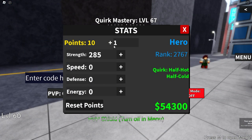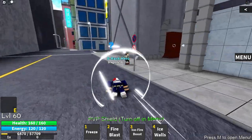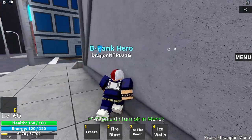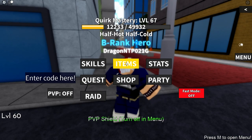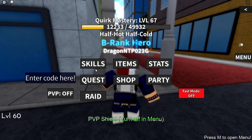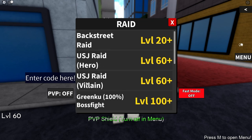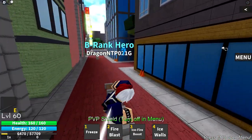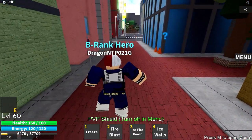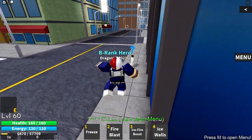We've hit level 60, we can finally move on. 10 points to strength — I'm going to be a strength warrior, I just want to do as much DPS as possible. We actually need 13 more skill masteries to unlock our final move, flash freeze heat wave, and then we can go do a USJ villain raid. It's going to be pretty difficult since we'll be around level 70 doing it solo. But I reckon we can still take it down.